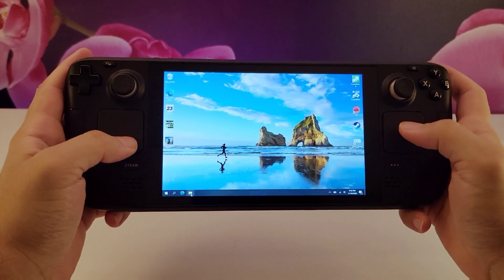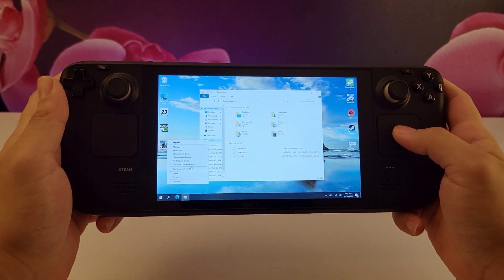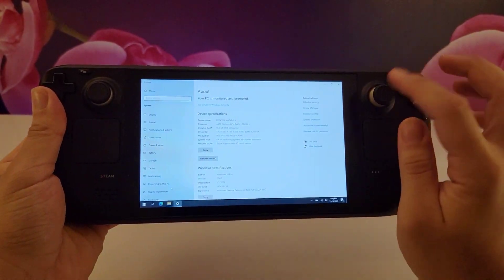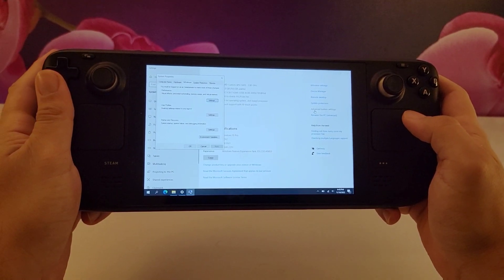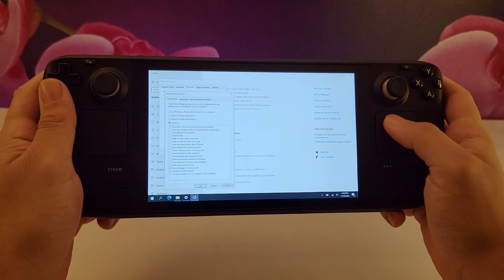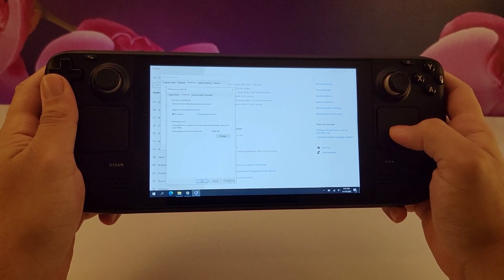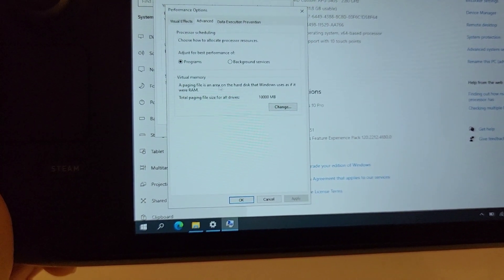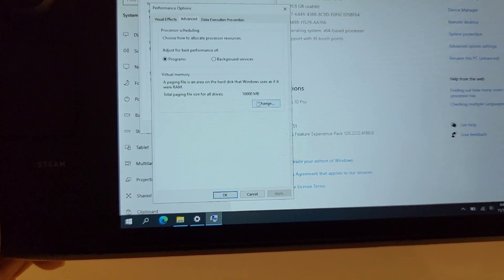First, let's increase our virtual RAM. Go to File Explorer and navigate to This PC. Left-click on that and go to Properties. Wait for it to load, then go to Advanced Settings. Under Performance, press on Performance Settings, then click Advanced, and you'll see Virtual Memory at the bottom. I have 10,000 megabytes of virtual memory — that's what you need to have.